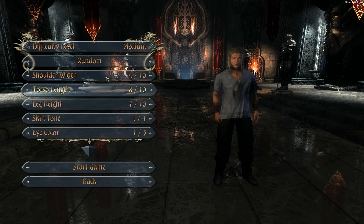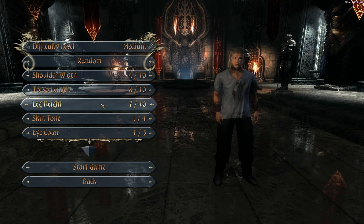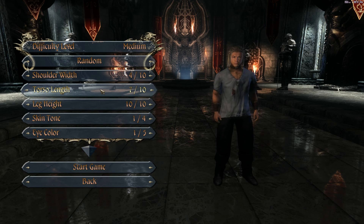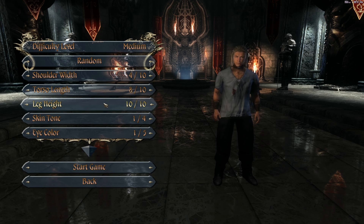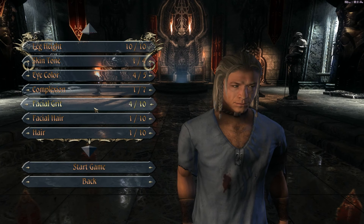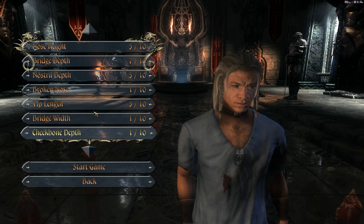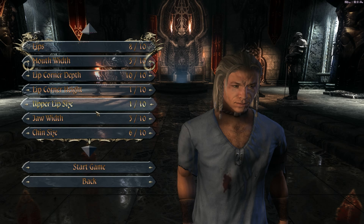I'll show you a couple of the settings but I won't make you go through the whole character creation with me. You see it's the typical thing you'd find in a role-playing game. You can change the person's height, torso length, eye color, facial grit — you can turn him into a wrinkled mess. It's almost all the things you can do to someone's face; you can even change his cheekbone depth. So I'll create my character and then pop right back in to where we are now.